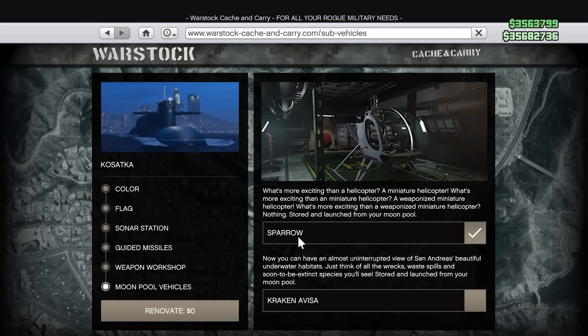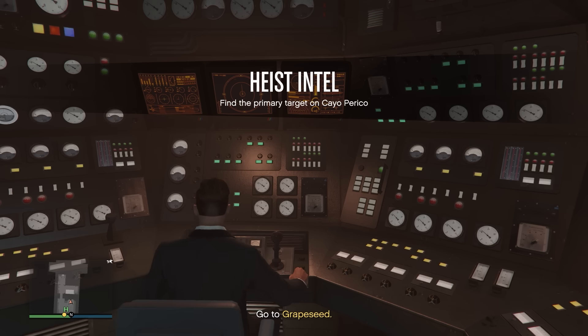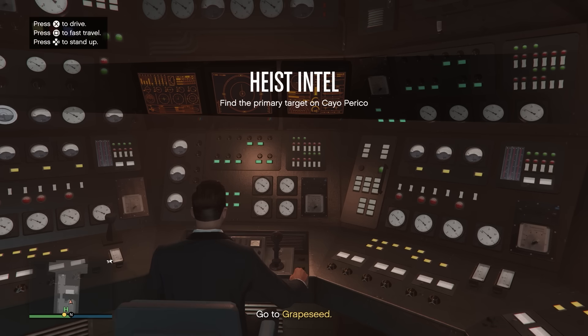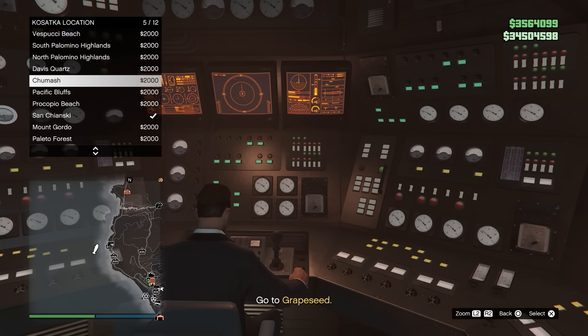The first of which is the Sparrow Helicopter, which is stored in the back of the submarine and makes the setup missions a lot faster. The other thing is to use the fast travel feature with the Kosatka Submarine. To do so, head over to the control center, sit down, and from there you're able to use the fast travel feature to take you to one of a few different locations.